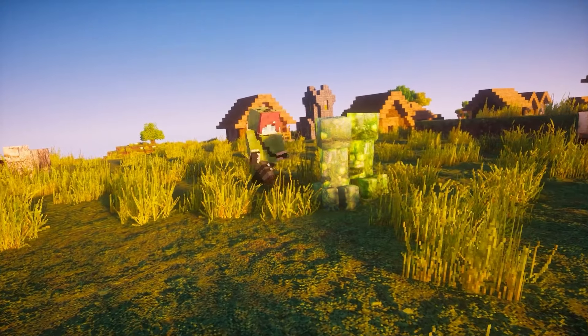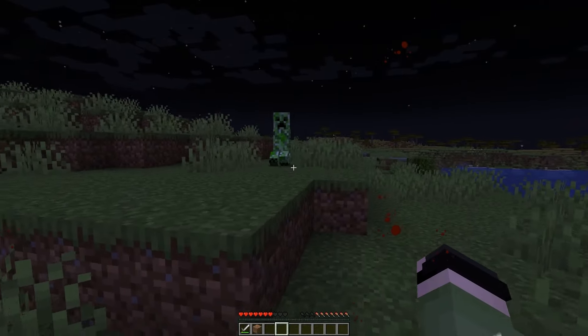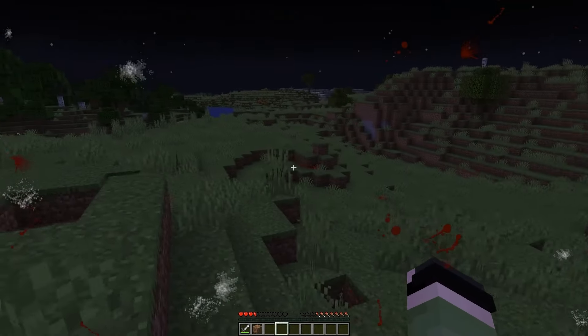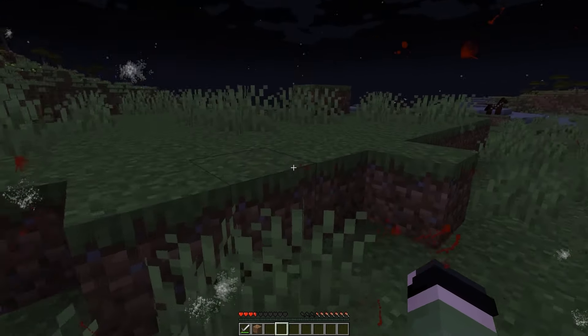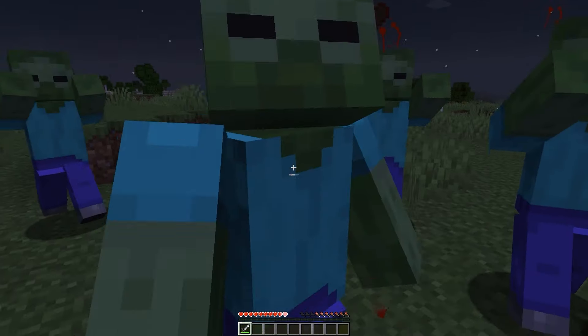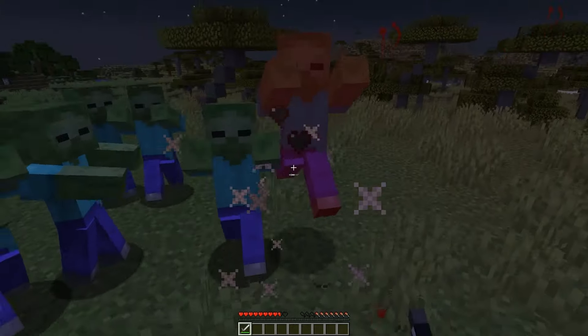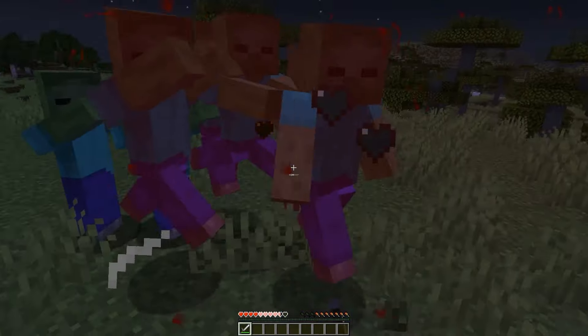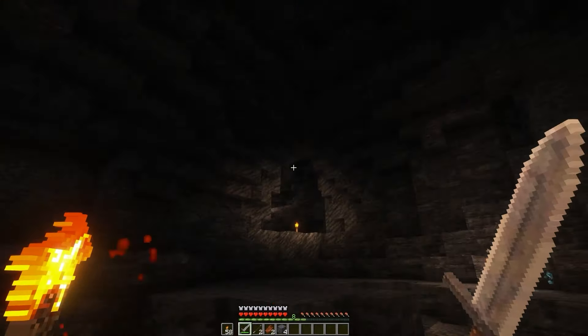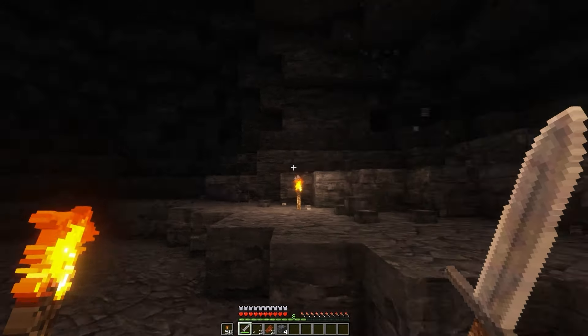The Stalker Creepers mod will make creepers stalk you and explode whenever you turn around, making them a thousand times scarier and deadlier than ever. There is also a mod that makes these ugly creatures even more feared by making you scream and blasting your ears with sharp noise whenever a creeper explodes nearby. The blood screen and heavy heartbeat effect also applies to any kind of damage you take — the lower your HP, the more messed up your screen will be. It's safe to say you are pretty messed up when you hear this in a cave.